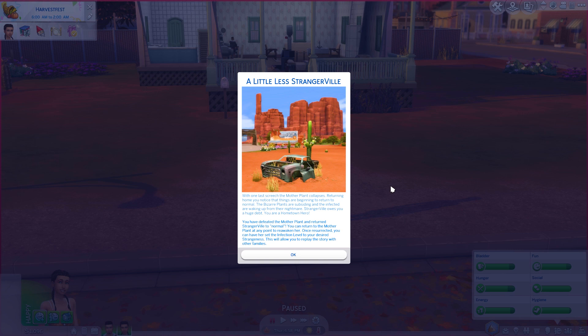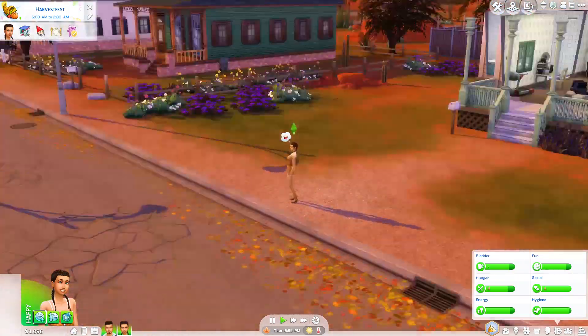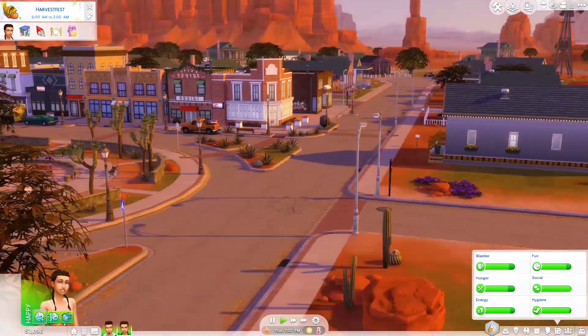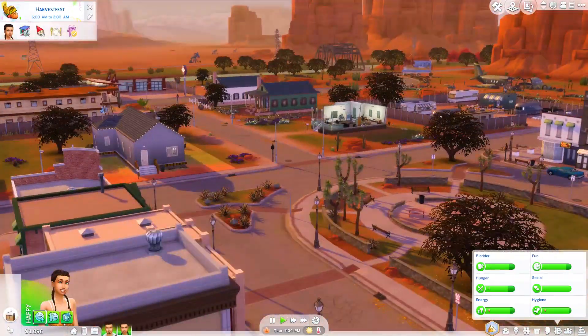You can return to the mother plant at any point to reawaken her. Once resurrected, you can have her set the infection level to your desired strangeness - this will allow you to replay the story with other families. Oh cool! Yes, you can see all the plants are gone, and I have a feeling that most of the sims will be gone. The sun's coming up - this is so beautiful.